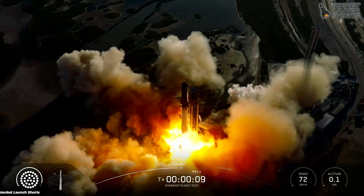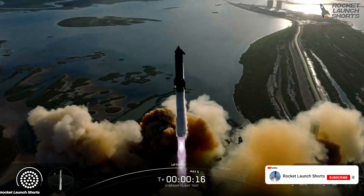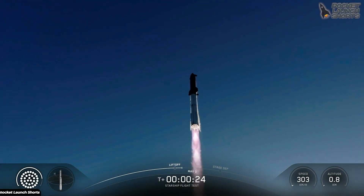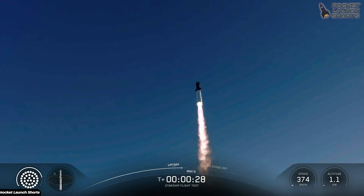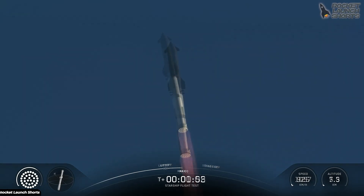Thanks for all the historic flights, Pad 1. Vehicles catching downrange. Raptor chamber pressure nominal. We are about 45 seconds into flight, still getting a rattle here at Star Factory. We are seeing 33 out of 33 Raptor engines lit on Super Heavy.